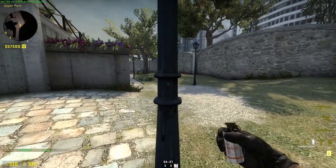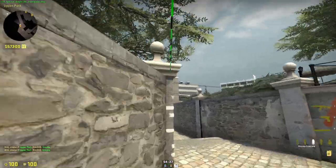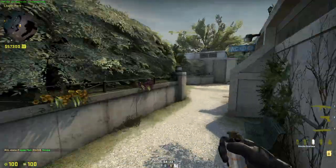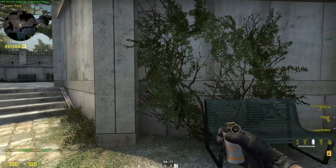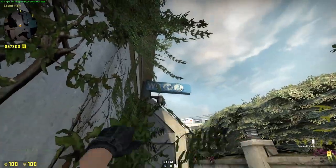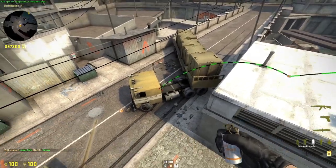This smoke is a bank smoke. You come into this corner, aim there, and jump throw. This is a truck smoke — come into this corner, aim between the heads, and just normal throw. It bounces and lands there.